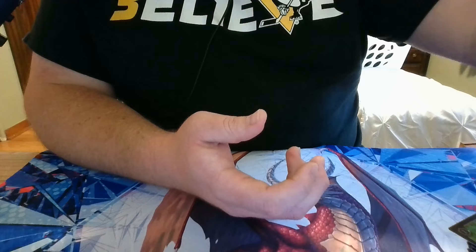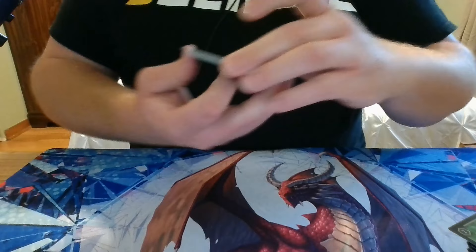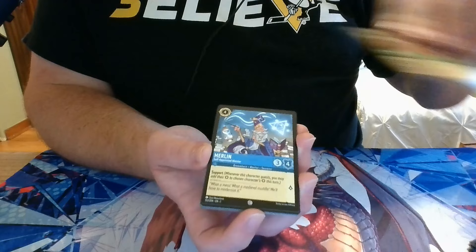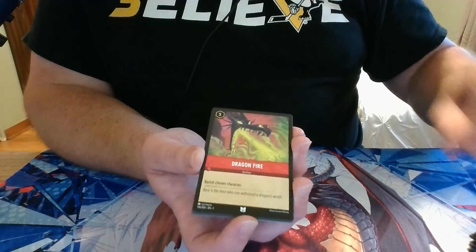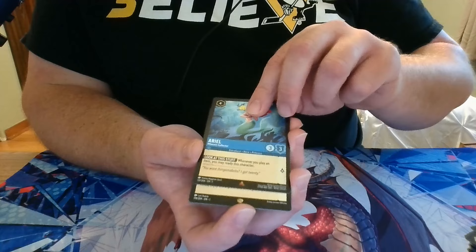We are down to nine packs of the 24 packs in the box. Pack 16: we have Pongo, Simba, The Wardrobe, Aladdin, Merlin, Hercules, Dragonfire, Sven, Jumbo Jabouka, a Rare Ariel, a Legendary Gontu, and a Foil Goofy.